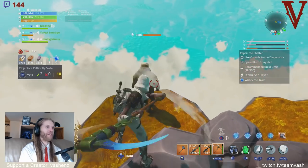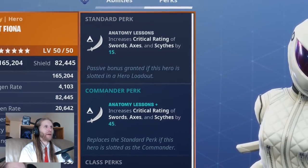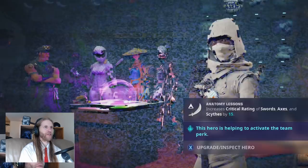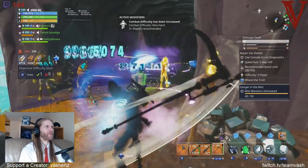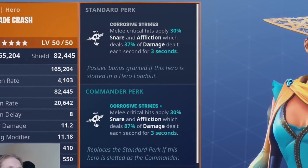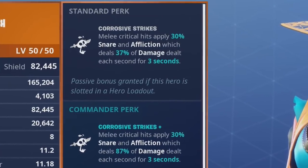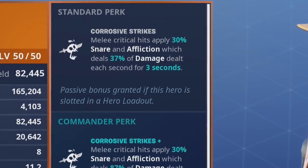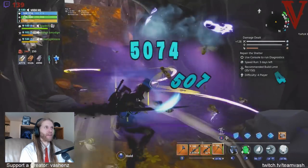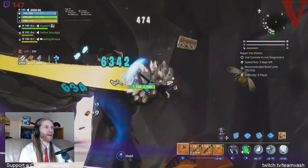Then we have Anatomy Lessons — this is Whiteout Fiona, giving you an extra 15% crit rate and raising your total damage. Awesome. Corrosive Strikes is Deadly Blade Crash. This makes it so that when you do get those crits, you're going to do an extra 30% snare and affliction, which deals bonus damage for three seconds. This is really effective when you're fighting smashers specifically — definitely an awesome smasher-killing tool.